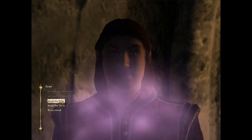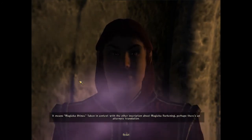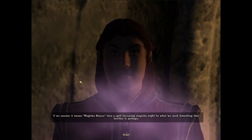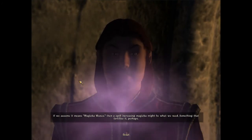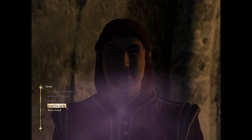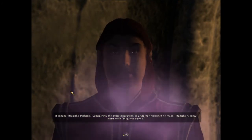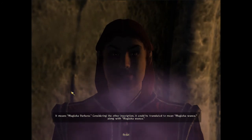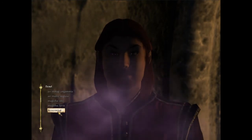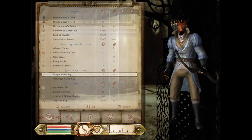Anything else? Frost? It means magicka shines. When taken in context with the other inscription about magicka darkening, perhaps there's an alternate translation. If we assume it means magicka waxes, then a spell increasing magicka might be what we need — something that fortifies it, perhaps. Fortify magicka. And it means magicka darkens. Considering the other inscription, it could mean magicka wanes — a spell that damages magicka is what you're looking for. Damage magicka.